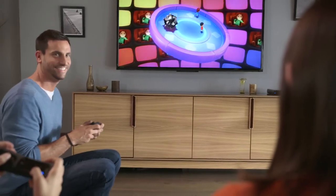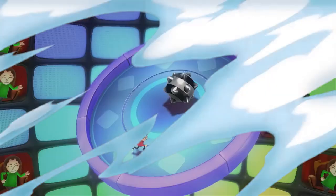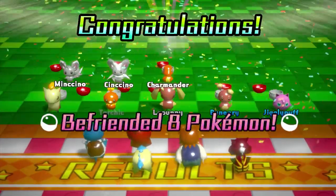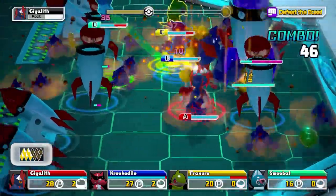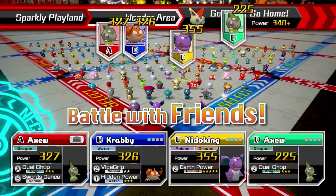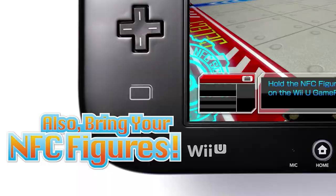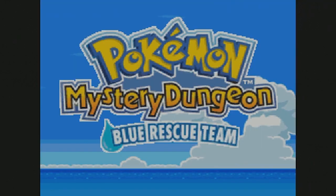The Wii U actually has a large selection of Pokémon games that you can play, so now's the time to download these games before the e-Shop closes. The first game is Pokémon Rumble U, the first Pokémon game released on the Wii U. It's not the best game but it's definitely a part of Wii U history. There are about 650 different Pokémon you can catch. It's similar to Pokémon Rumble Blast on the 3DS — beat different arenas to unlock new Pokémon, and every arena has its own boss Pokémon you must defeat to advance. It's a game you should try to download before the Wii U e-Shop closes.